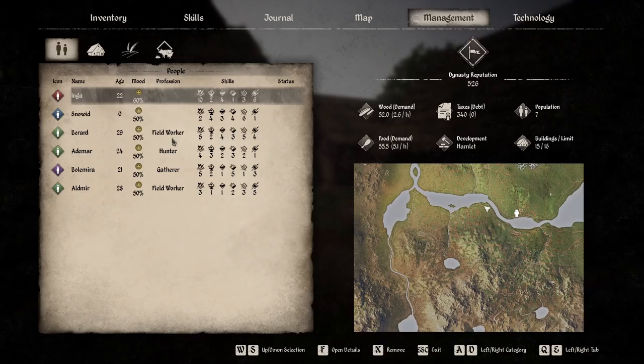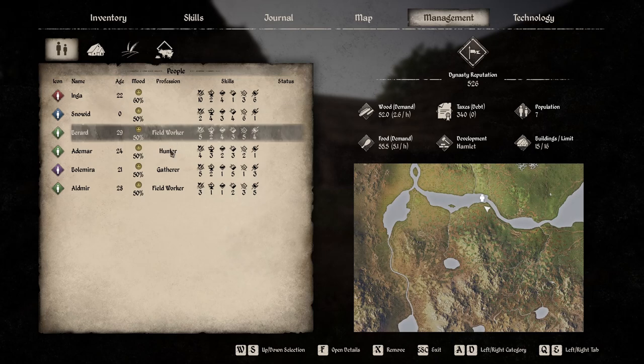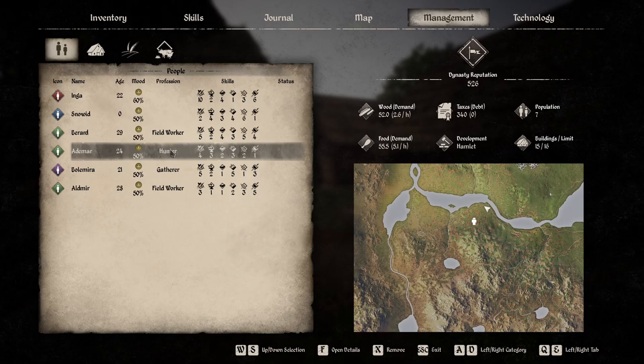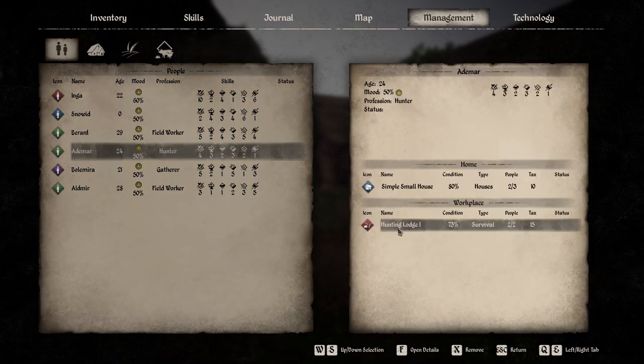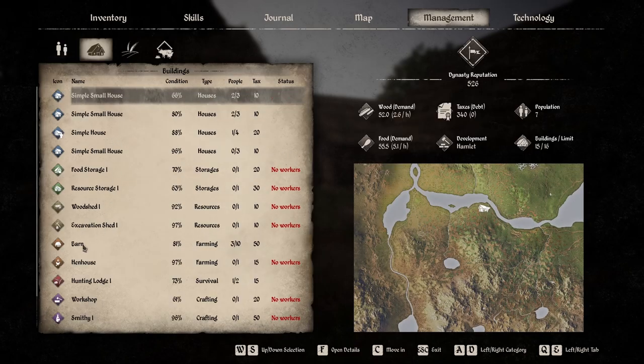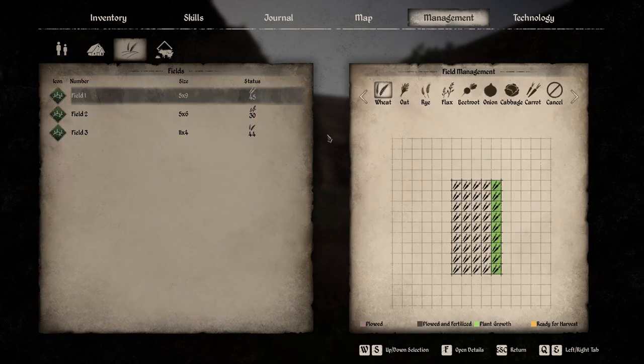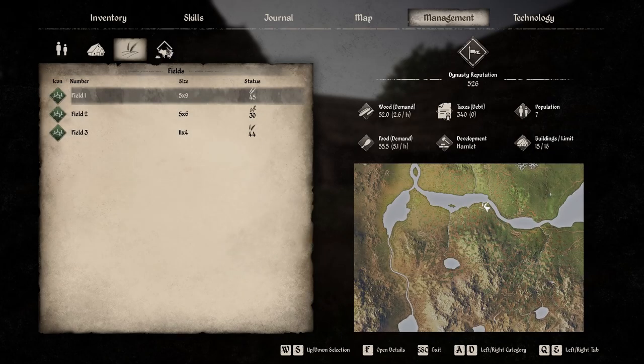Once you've hired at least one staff member, you can use the management screen to control what they'll do in your village. The list on the left-hand side shows the staff you've hired along with their current job and skill levels. Try and match them to make use of their talents — they're the same skills that you have with your own character. The building tab shows you all the buildings in your settlement, the field tab allows you to see what will be planted in each field, and the animal tab shows you your animals.